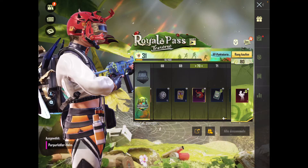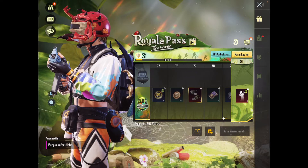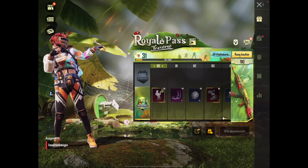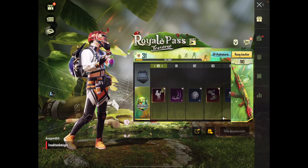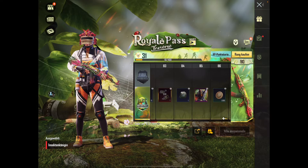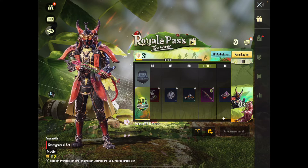Level 70 den Helm — als ich den grad eben gesehen hab, der sieht echt heftig aus. Den find ich richtig geil, der ist ganz wild. Bei Level 80 — ja moin. Also wenn du den als männlichen Skin machst. Das ist die Angelina — die tanzt so. I can't see that. In the 85 there's just no content.